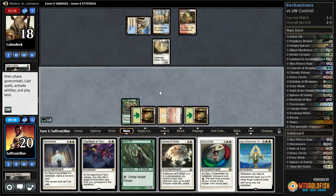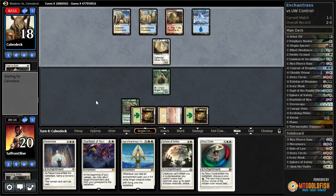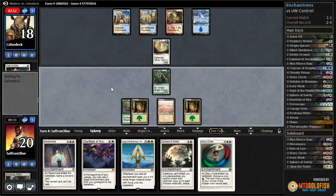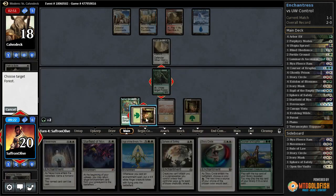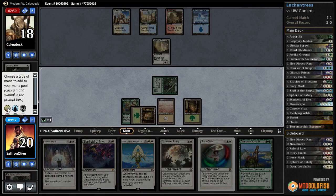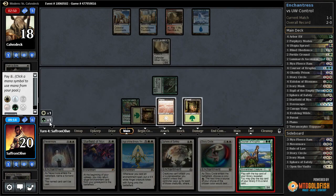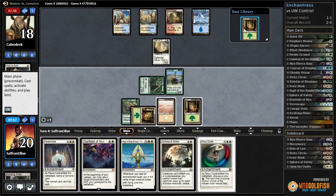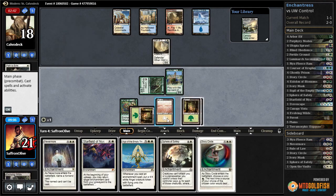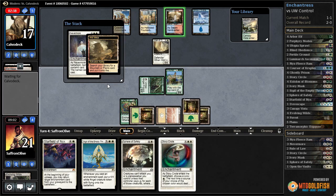Play another Arbor Elf, pass the turn. Island — opponent passes. Tap, untap, tap — play Courser of Kruphix. Get a forest off the top, gain a life. Then Nevermore — this is going to draw out the Cryptic by the looks. I think we would have named Cryptic had it resolved. Counter-draw — pass the turn. We have a lot of our heavy hitters in hand.